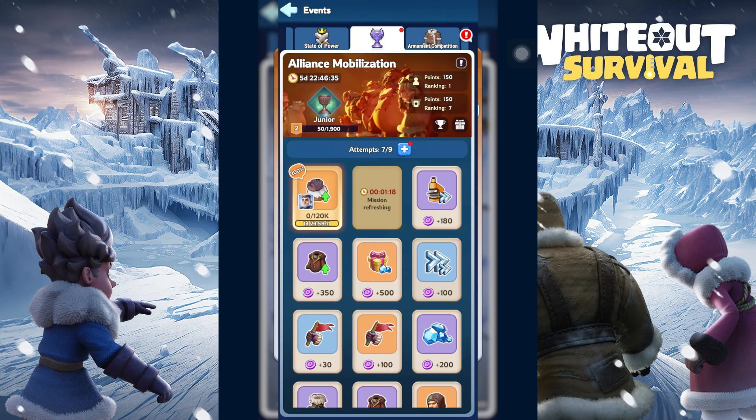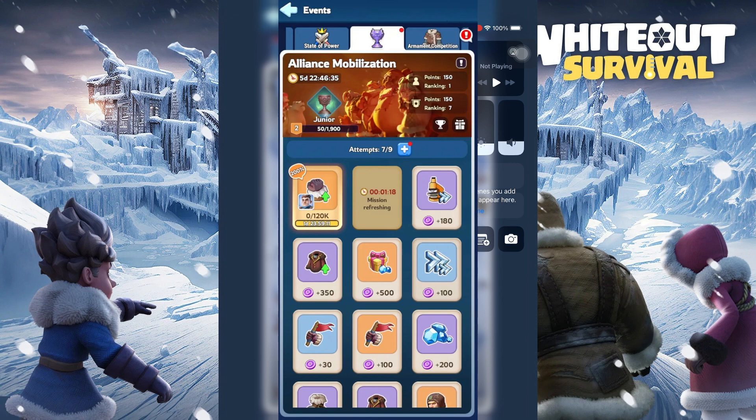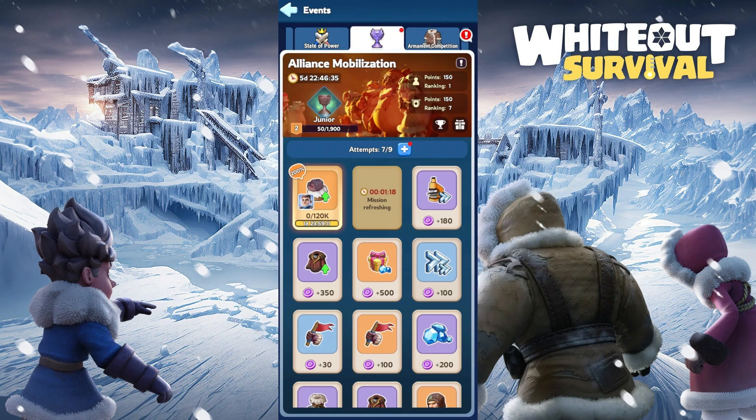For alliance mobilization, the first extra attempt each day is free, and the next 3 are 50 gems each. It's a good deal to have 3 extra attempts with just 150 gems. This will help us to complete all 4 exclusive bonus missions to help the alliance and personal score.